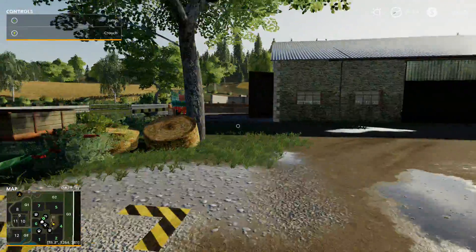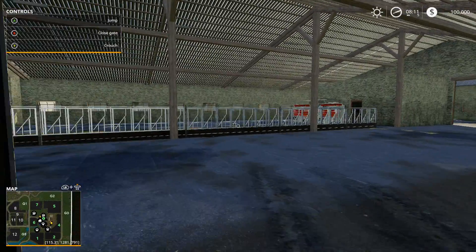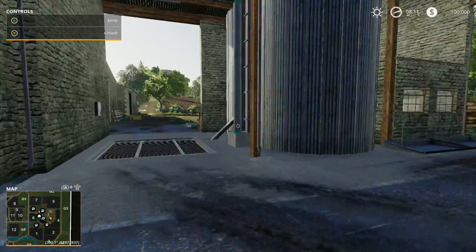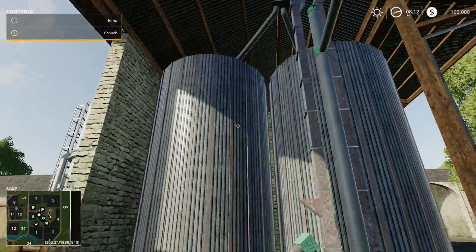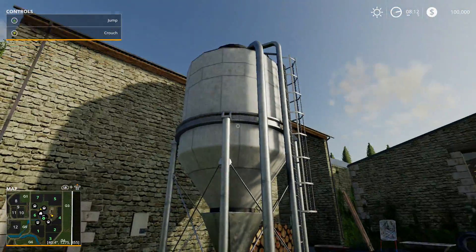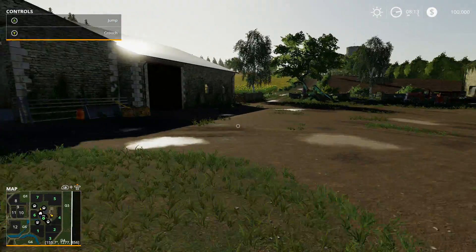This should be pretty good for us. It's a small map. That's pretty cool. Here's our silo — we dump stuff in. I'm not sure how we get it out unless it's on the outside part. I don't know how we get stuff out of this silo. Same way as the other map we had, so let's keep it in here.